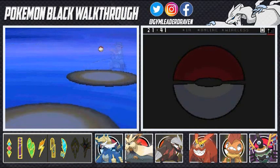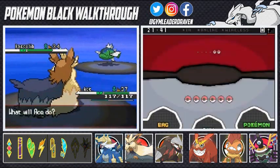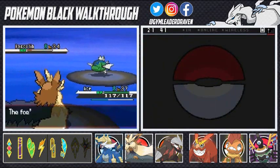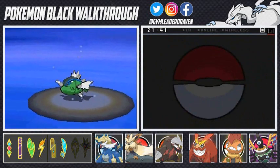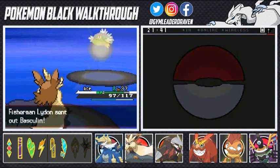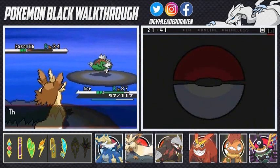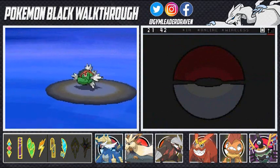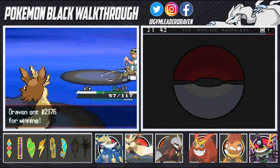I think replacing Takedown with Return was the best idea because Takedown's recoil damage was going to screw me over eventually. Return finishes off Lydon with ease. I replaced Takedown because that recoil was affecting me for quite some time already and would have been a problem in any battle. Defeated this guy without issue and moving on. We also encounter a wild level 6 Frillish but we run away — we need to get through this area to show viewers what to find here.